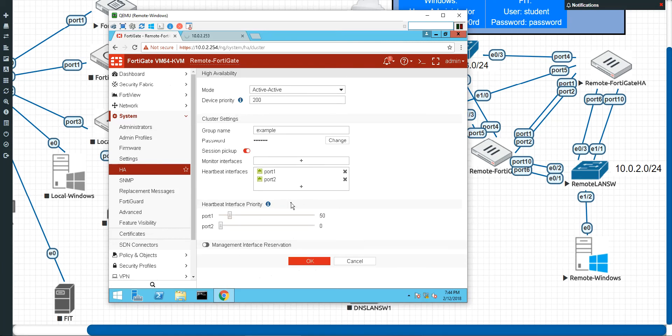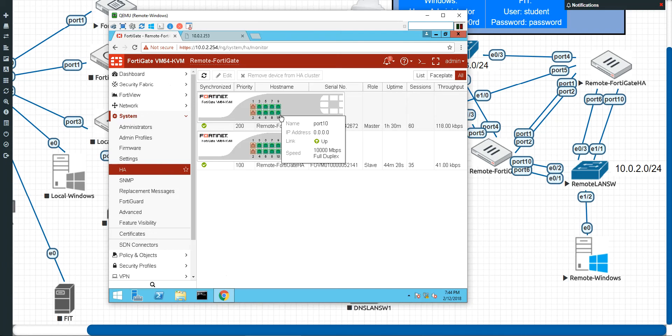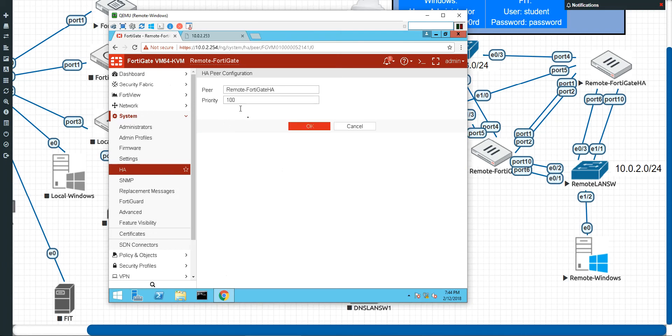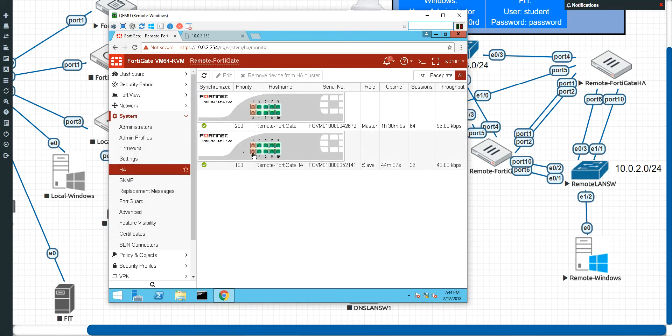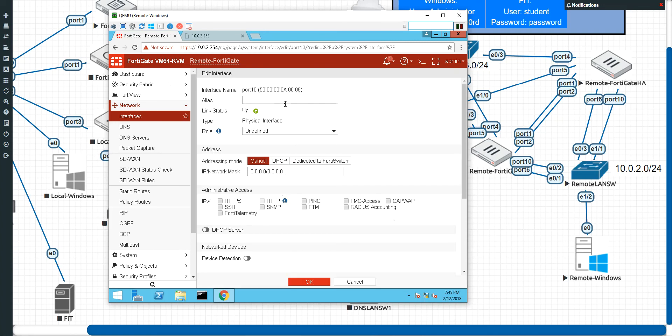I'm going to go into my FortiGate and reserve the management interface of port 10. Essentially when I do this, it's saying do not sync up the settings for port 10. Now, if I try to edit the secondary directly, it's not going to let me — the reason is the secondary should be identical to the primary. So we're still going to have to go in there and make some changes, especially to port 10 that we reserved not to sync. In 5.4, there was a limitation in the GUI — it would see it as an IP conflict with port 6 and would not let you set an IP address in the same range. Let's see if they fixed it in 5.6.